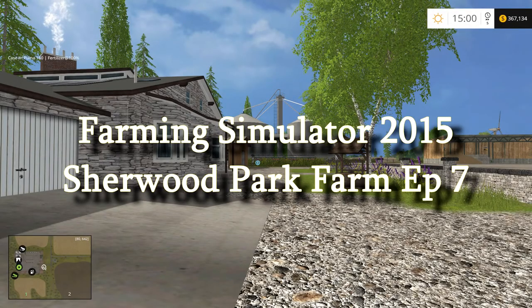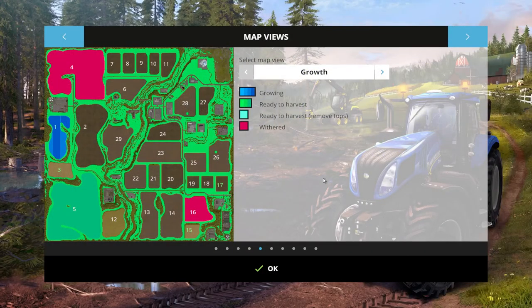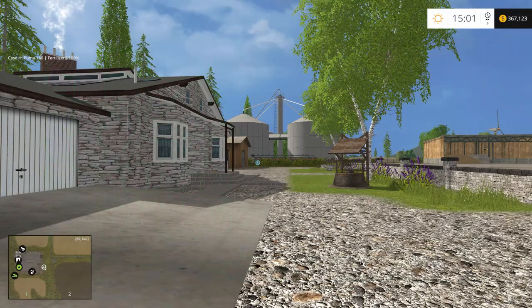Welcome back to Farming Simulator 2015 with The Rude Man, and we are back on Sherwood. I don't know what I'm going to do today. I need to seed a couple of fields — I need to seed fields 3 and 15 down here. These are the only ones we own: 1, 3, and 15. But there was something else I was thinking about doing — I don't know what it was.